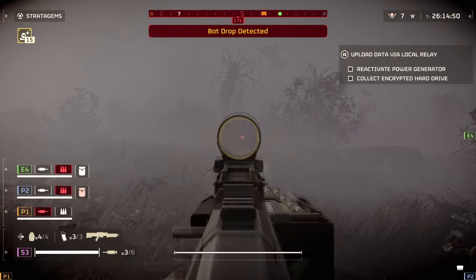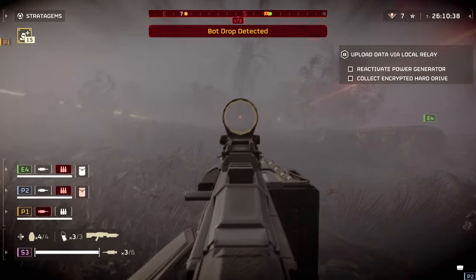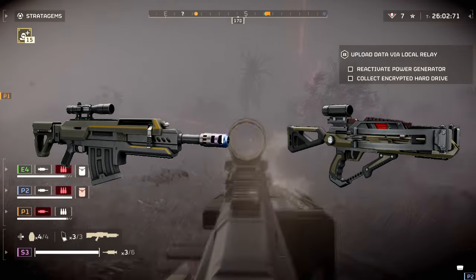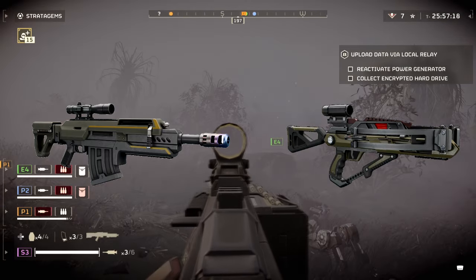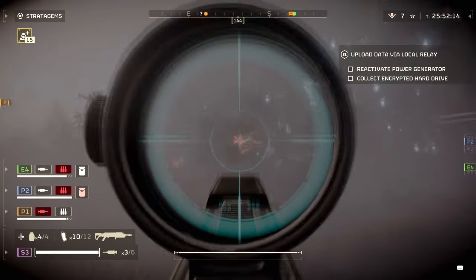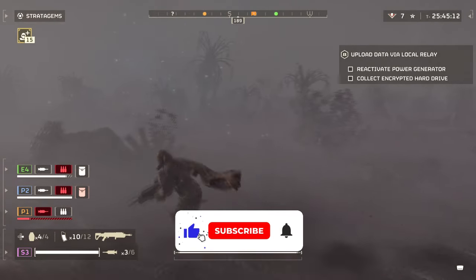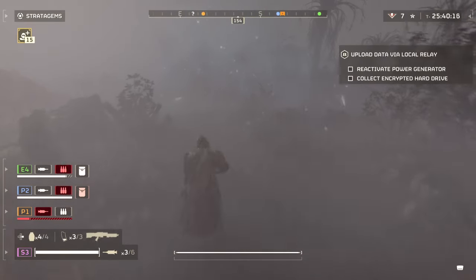When playing Helldivers 2, you'll want to use the best weapons available. With the Democratic Demolition Warbomb now available, you'll want to use the best weapons from the pack provided. The R36 Eruptor and CB9 Explosive Crossbow are two competing weapons that share a similar design philosophy but both have differing strengths. Today's video will answer which weapon is best to use. Let's get started.